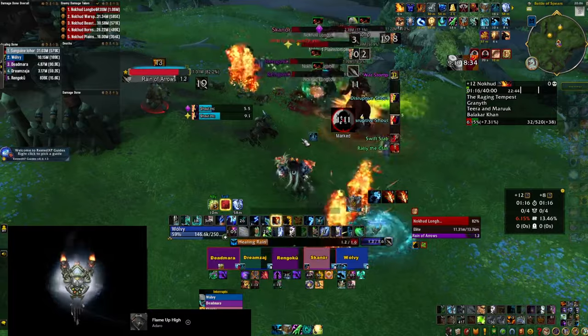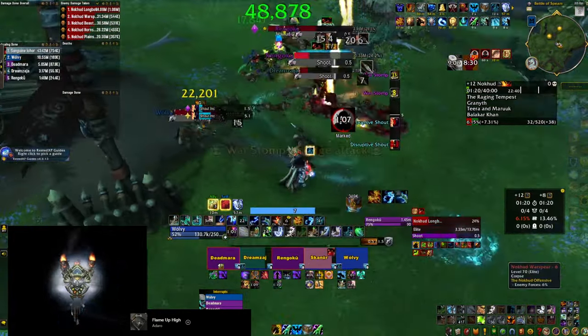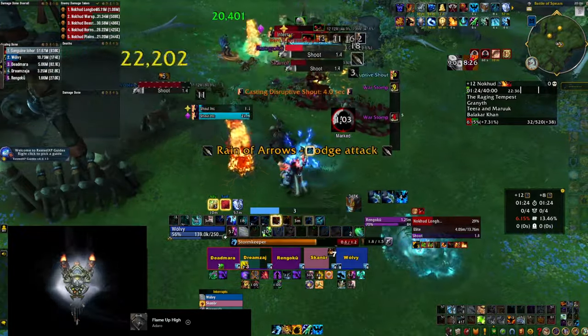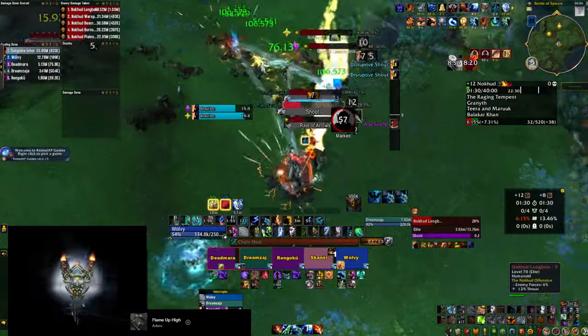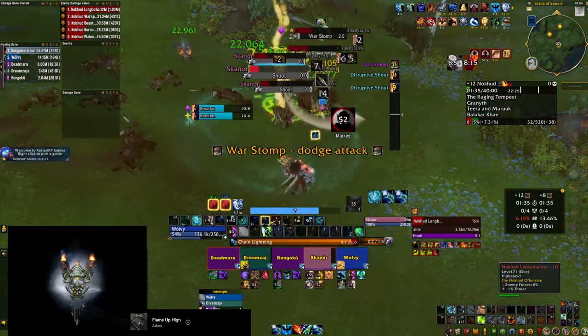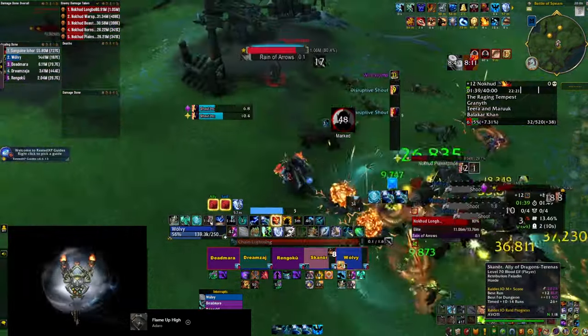I have a video you can check in the cards and in the description below talking about this WeakAura and some other useful ones for Season 4. And last but not least, there are a few spots in this area that you can climb to and avoid the War Spear charges completely. However, these are very hard to execute in pugs because they require certain classes using specific abilities.